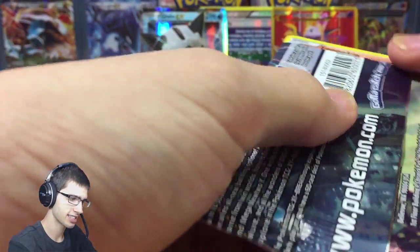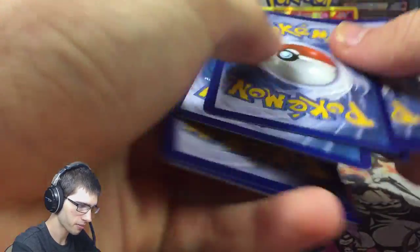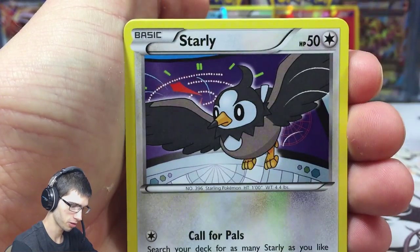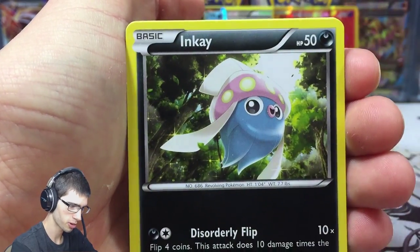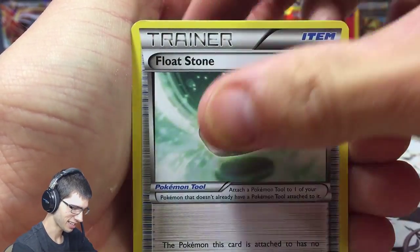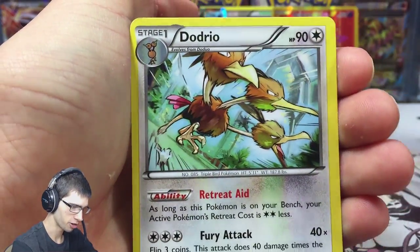So this is box number two from the front of the case. I'm opening the case in order from the front sticker to the back. Box number two is pulling the goods — so if you buy this box from anywhere, just ask for box two from the case because it obviously has the goods. We also got a Dedenne and a Dodrio.